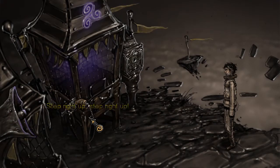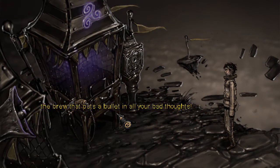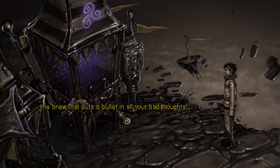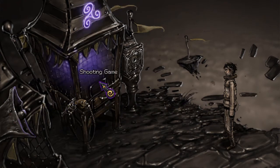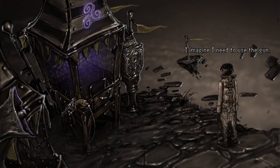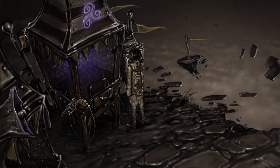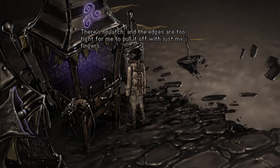'Step right up, step right up! Win yourself a bottle of nepenthe — the brew that puts a bullet in all your bad thoughts.' Right, shooting game. There's a control box. What else is around here? A gun. Let's have a look at the shooting game — I imagine I need to use the gun. There's no latch and the edges are too tight for me to pull it off with just my fingers.